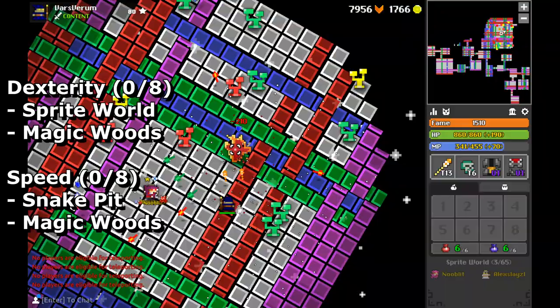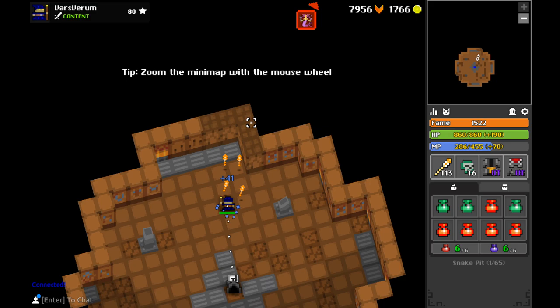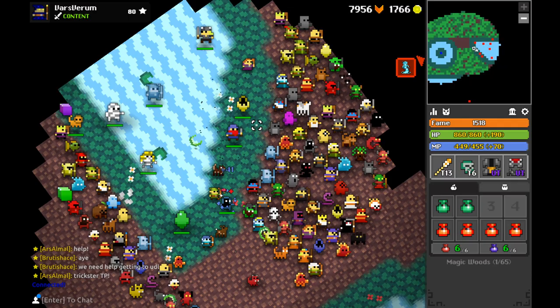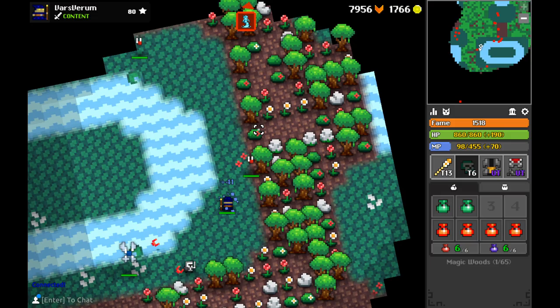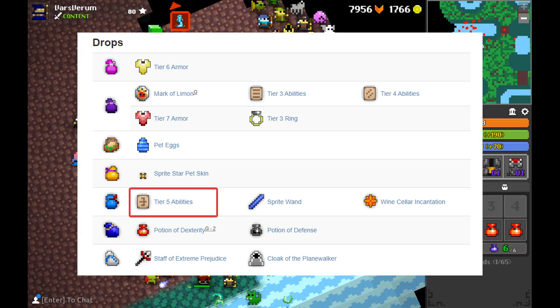The three main dungeons you want for Dex and Speed are the Sprite World, Snake Pit, and Magic Woods — Sprite World for Dex, Snake Pit for Speed, and Magic Woods for both. Both the Snake Pit and Sprite World are very easy to come by. Pro tip: if you're having a rough time finding Medusas in the Godlands, there are quite a few lesser gods you can get Snake Pits from, such as the Flayer, Lizard God, and Minotaur. For Magic Woods, I don't suggest going out of your way since it has a lower drop rate, but if you stumble upon one, it can drop both a Speed and Dex if you get full Soulbound. The only exception equipment-wise is that Limon can drop tier 5 abilities, and the Sprite World also has a chance to drop defense potions, which you'll definitely need later.